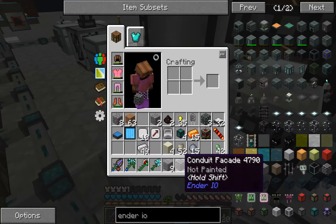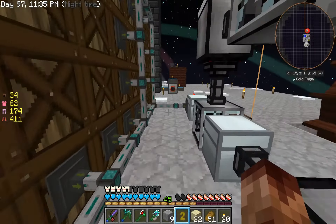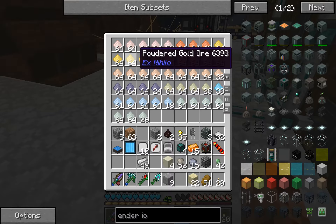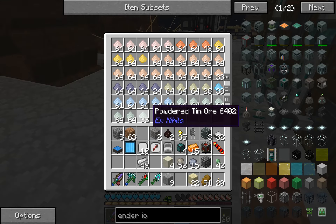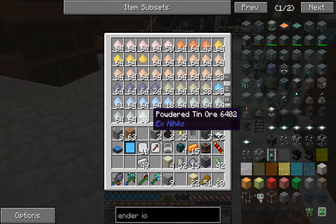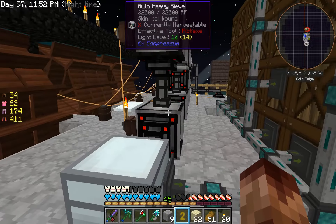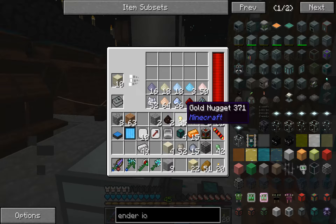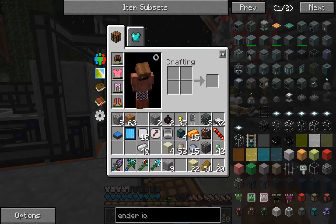Not painted. All right, so now we've got everything pulled out. Let me get that one there. As soon as all that pulls out, let's make the red stain furnace.